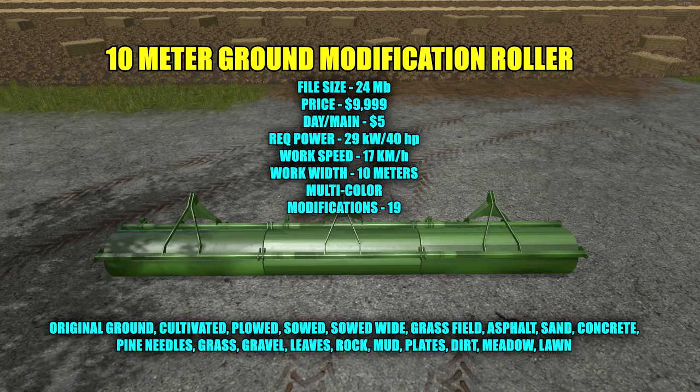There are 19 different modifications to choose from. You can choose from: original ground, cultivated, plowed, sowed, sowed wide, grass field, asphalt, sand, concrete, pine needles, gravel, grass, leaves, rock, mud, plates, dirt, metal, and lawn.